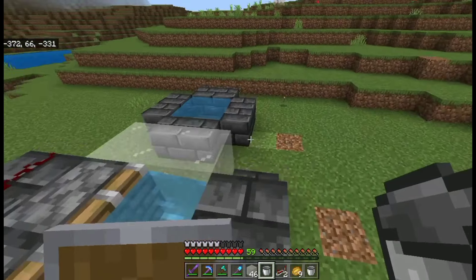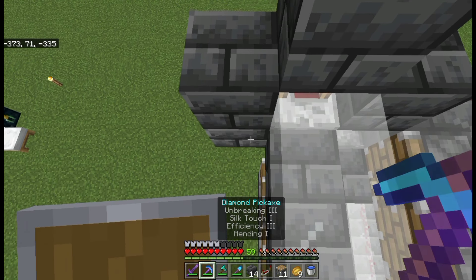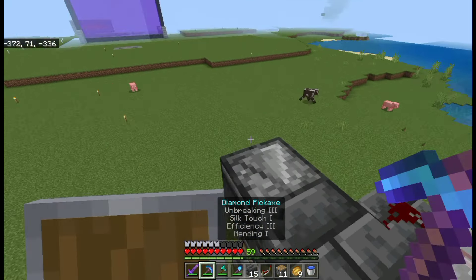We place glass so that water cannot leak because all the redstone signals need to pass through. You have to remove all the ceiling blocks so that you can put everything in place, then we put the pistons. I am placing blocks like this, removing the blocks that need to go, and placing one block here. I am going to go down and set the repeater to 3 ticks.